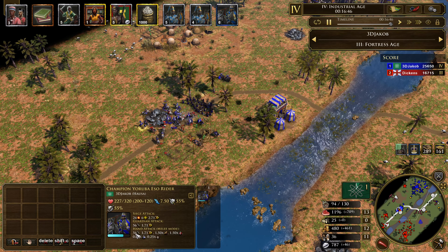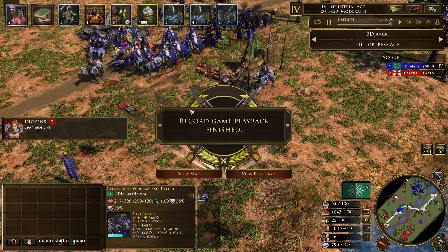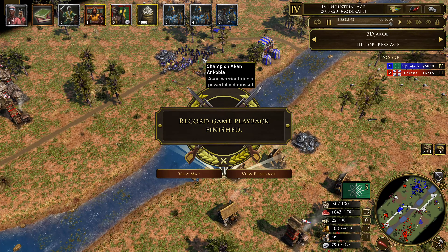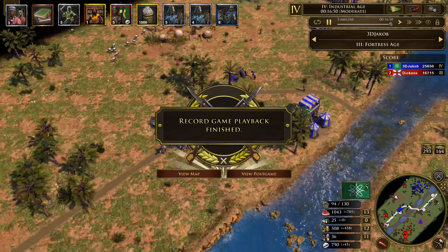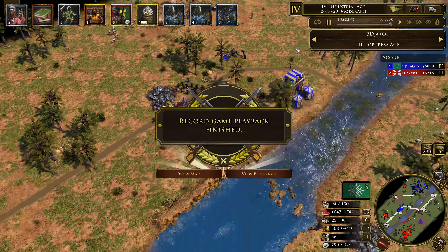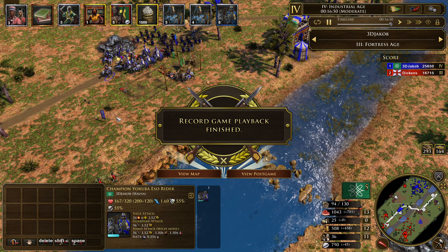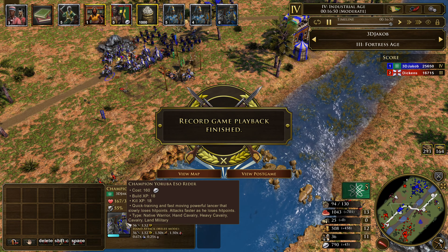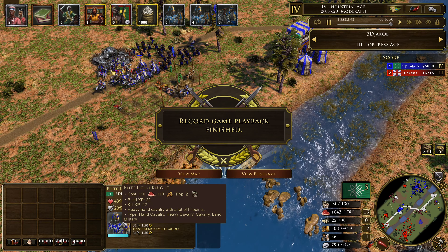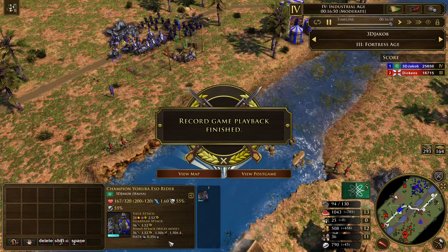These units are just beasts — 320 hit points but what makes them really tanky is their 55% ranged resist. They will melt anything they come in contact with, and their attack speed keeps increasing as their reload time decreases, so they get more and more powerful over time. With 56 attack and a 1.5x multiplier against infantry — they do have a negative multiplier against heavy infantry — but because of their H4 stats they will wipe H3 musketeers. The Iso rider at 160 influence is actually better value than the Lafiti Knight which costs around 220 resources.